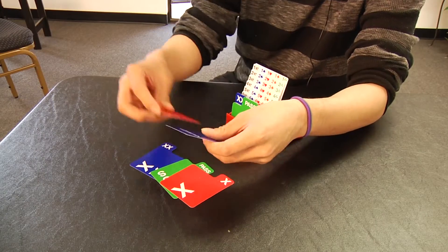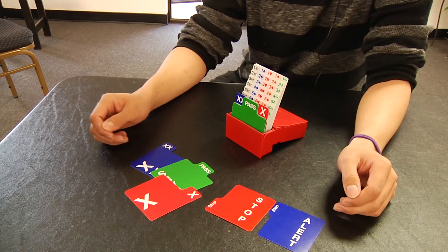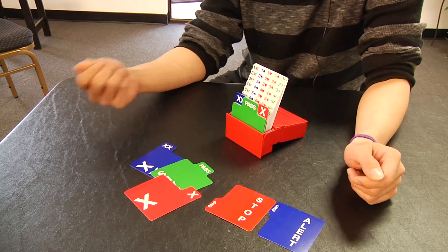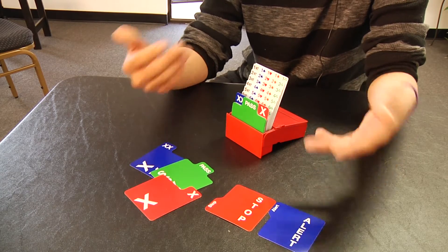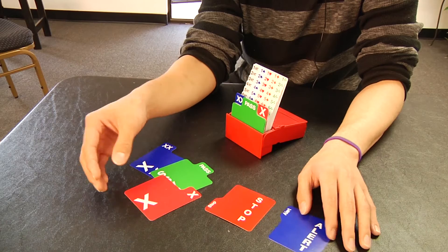We start off with some of the more accessory bids — stop and alert bids. These are more technical and for a tournament when you might need to alert one of your bids, this is a special kind of bid, or you need to stop the play because something weird has happened. But for now we won't really need these, so we'll just put them away.